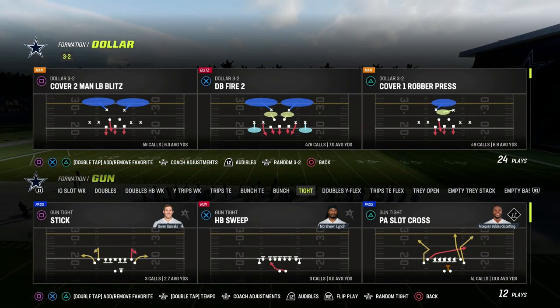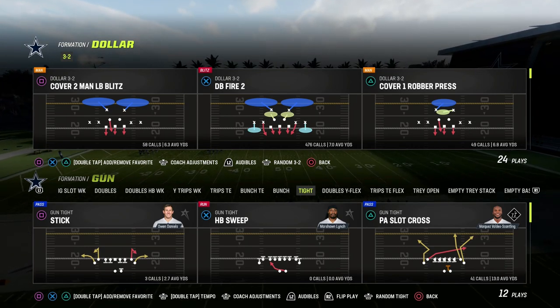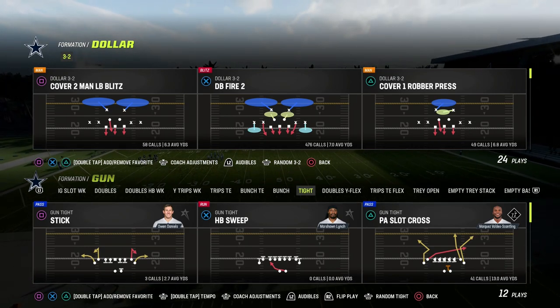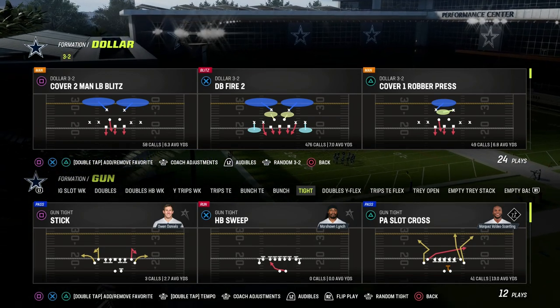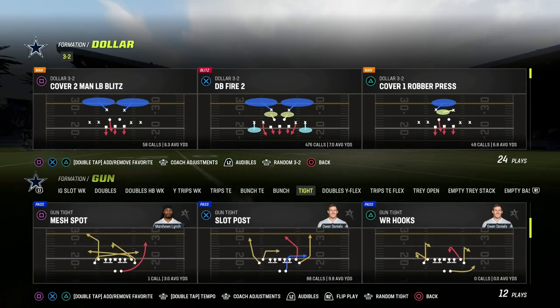I believe that Dollar 1 has the capability to be the number one defense in Madden 23. There are some kinks with it, but if you can master your adjustments, you can be very effective with the defense because the pressure out of Dollar 1 is super high level.